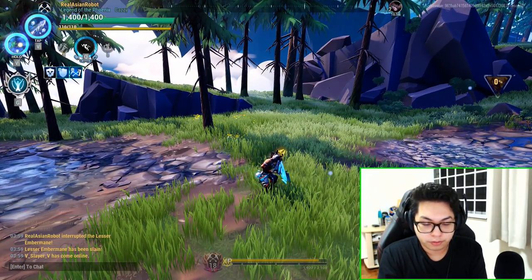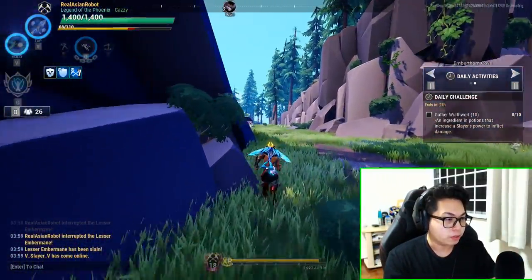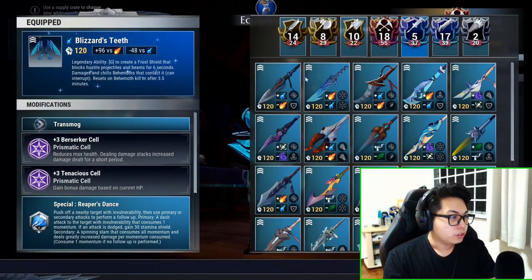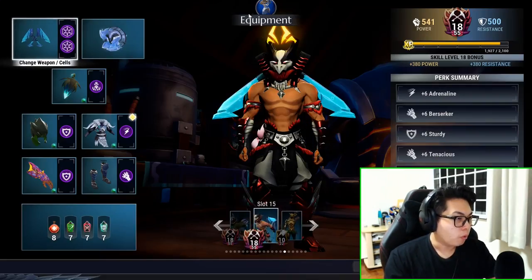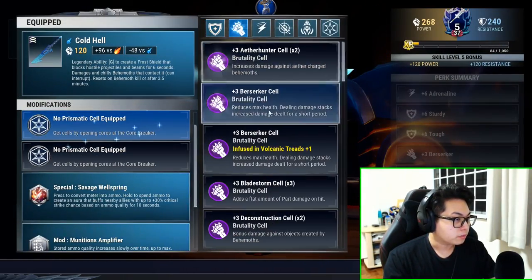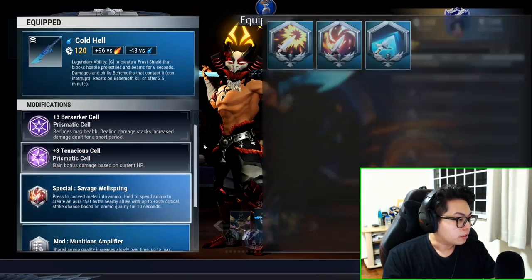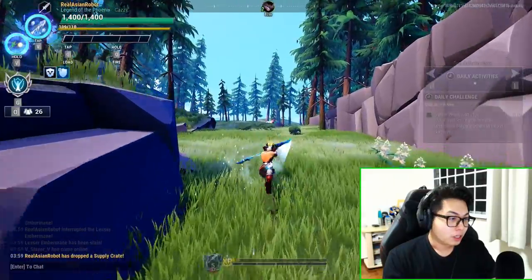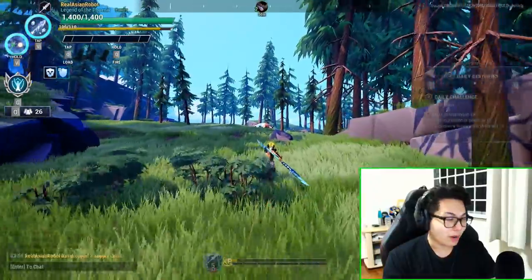Now that chain blades are settled, I'll demonstrate the war pike. With the war pike there are three ways you can interrupt: your heavy attack, your spin, and your Concussive Pike Shot.